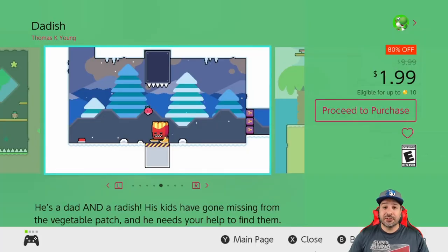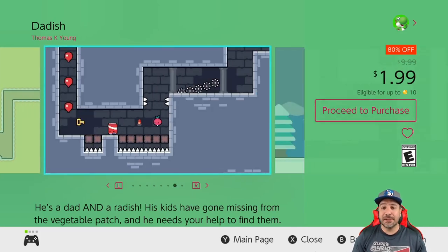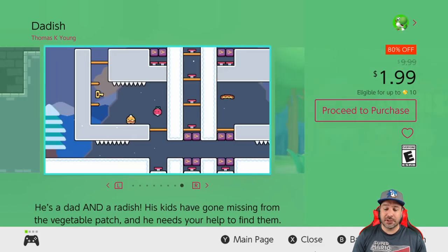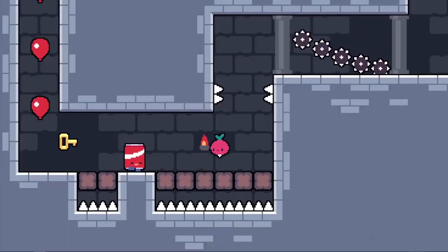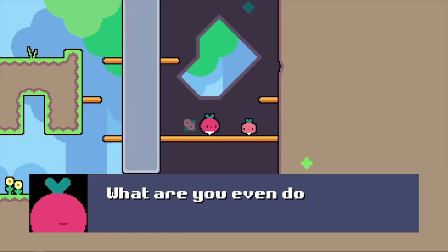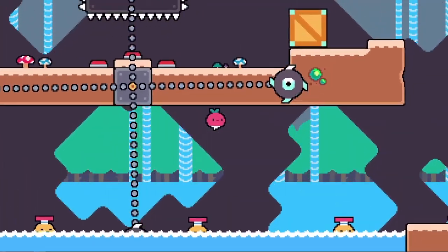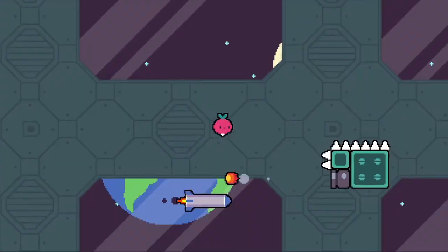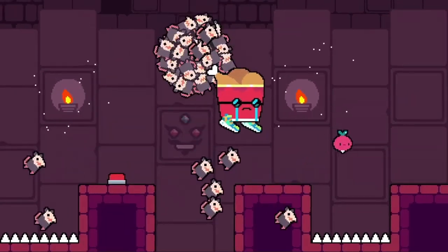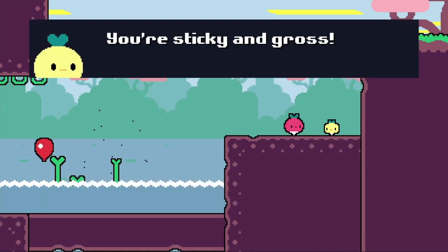Next we have a returning favorite with both Dadish and Dadish 2 at 80% off for only $1.99 each. These are straightforward action platformers with great level designs and nice tidbits of humor each time Dadish finds another one of his kids. If you want a solid action platformer with over 50 levels in each game, these are definitely worth the $2.